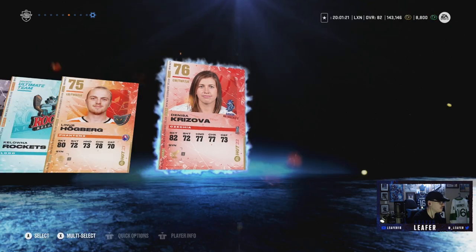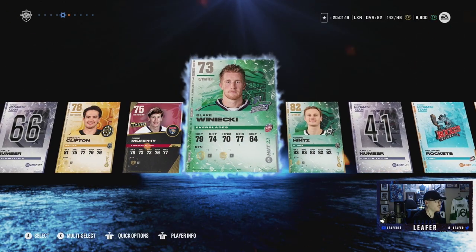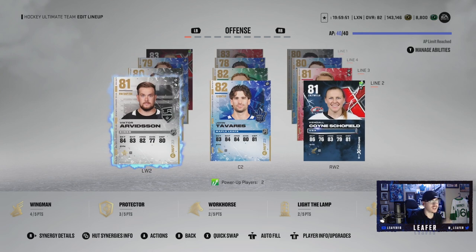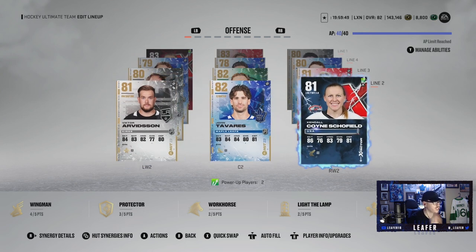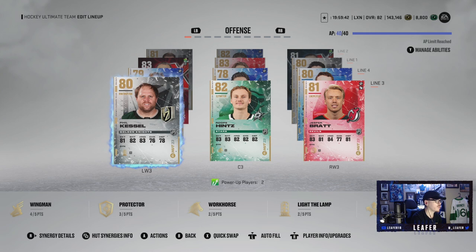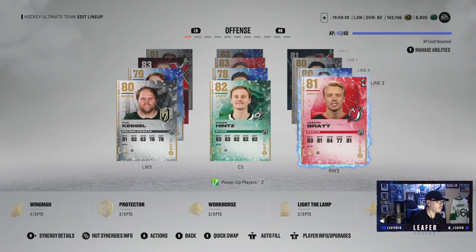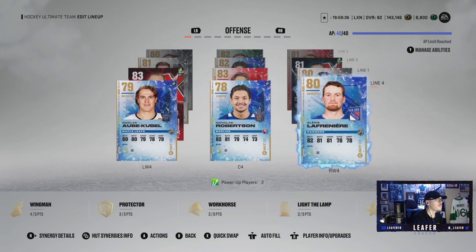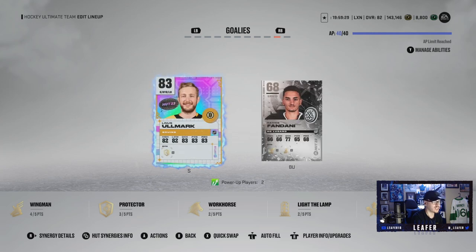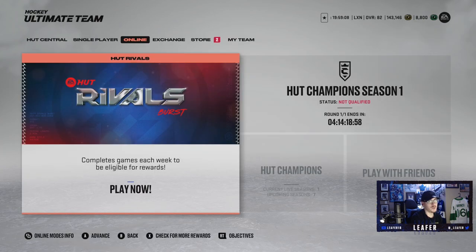With that, let's see what the team looks like after the packs. First line stays the same. Second line: Arvidsson, Tavares, and Schofield. Third line: Kessel, Ropey Hintz, and Jesper Brad — Ropey Hintz and Jesper Brad both making their debut. Fourth line: Kubel, Robertson, and Lafreniere. Defense and goaltending unchanged. Let's head into the first game — new week in rivals means HUT Rush, so we're probably playing three games this episode.